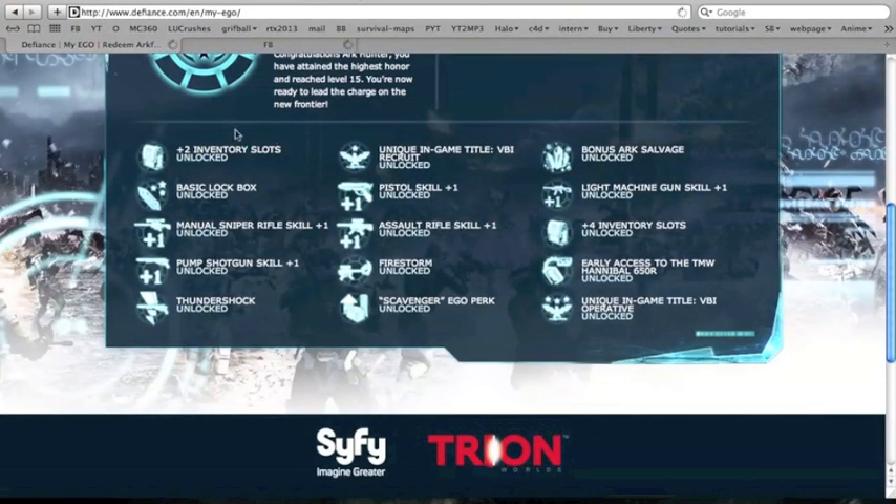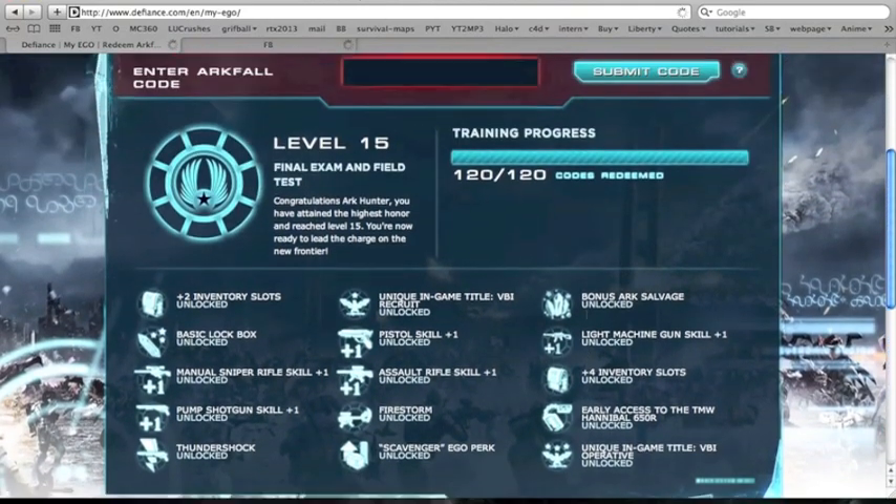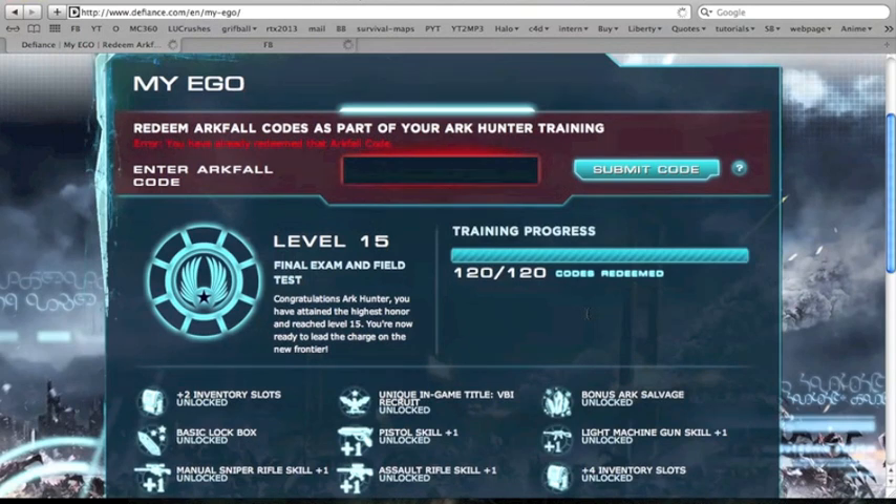Just take some time and enter these codes. You get tons of great bonuses: your level gets upgraded, you get different weapons, different abilities, early access to some things, extra inventory spaces — all this stuff will come in handy for your Defiance gaming.